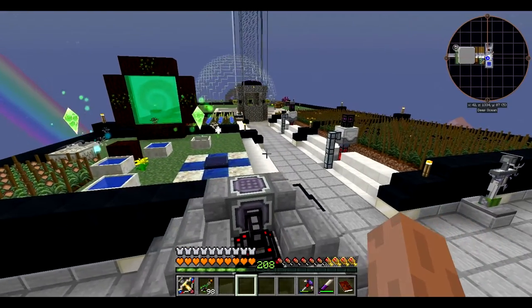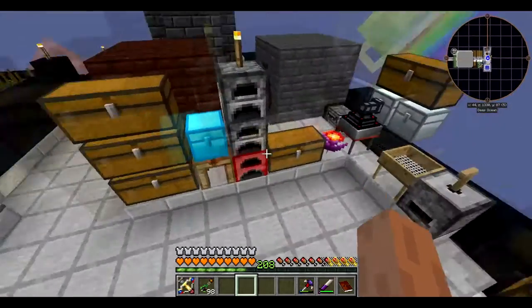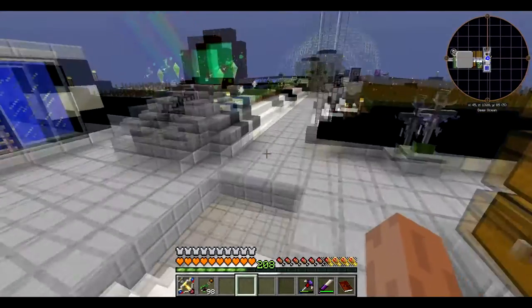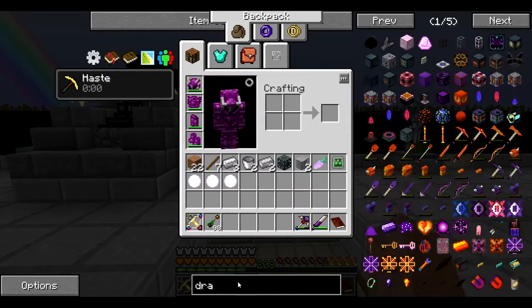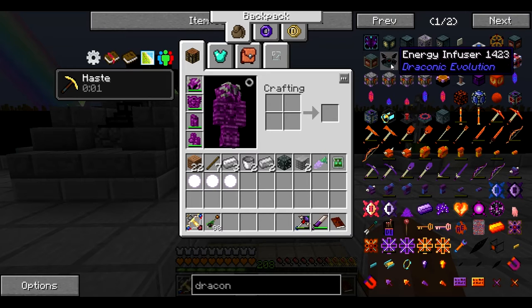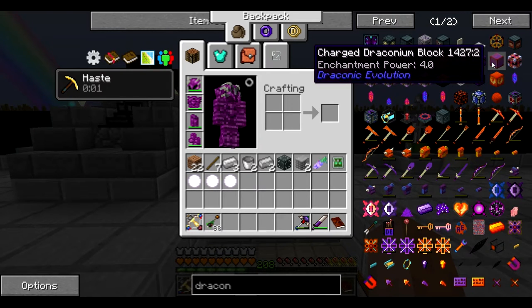Last episode we went ahead and killed the End Dragon pretty quickly, and I also went and got a ton of draconium dust between episodes and turned some of them into ingots. I thought I was going to be able to do something cool with it, but I can't yet — because if we look it up, type in draconium or just draconic, I need to make the energy infuser to be able to make charged draconium blocks, so that I can do the ritual to resummon the End Dragon.